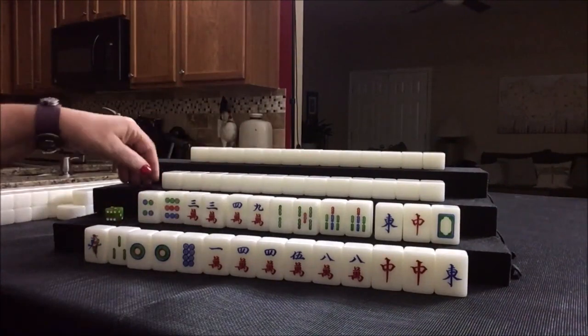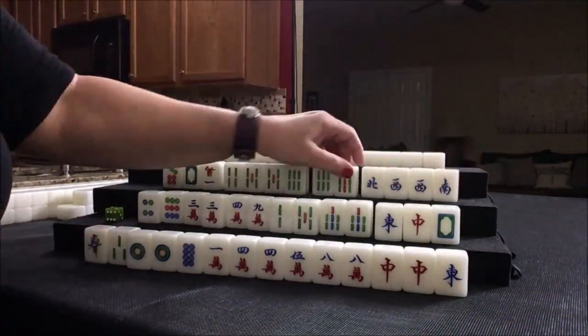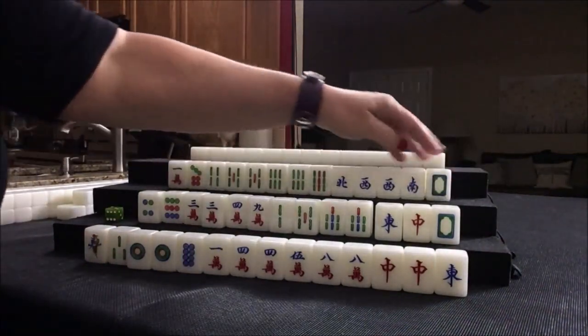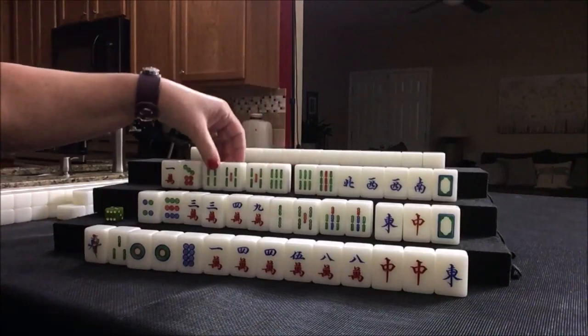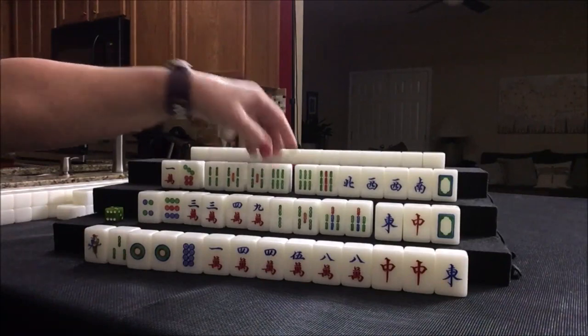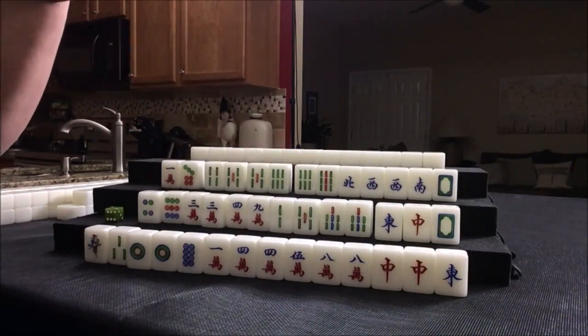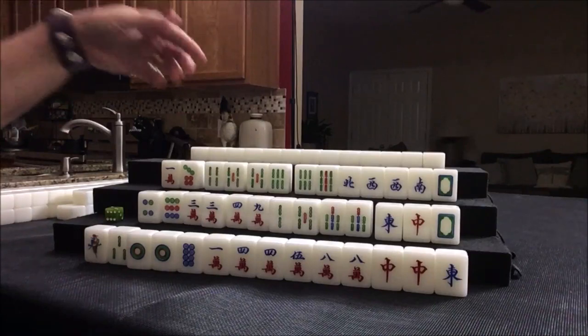Let's see what we can do for West. Wow, they have a nice setup for half flush. We could chow here, here — four, five, six; four, five, six. Pure double chow. That's a scoring element — a fawn. A fawn is a scoring element.